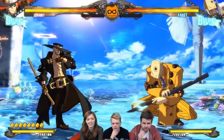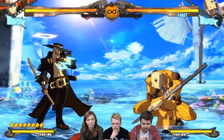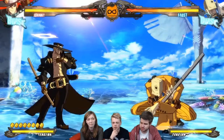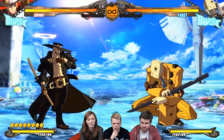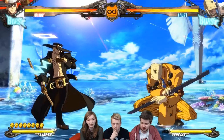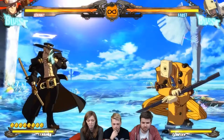He has different slashes: one that's horizontal, one that goes towards the legs, and one that goes into the air - so you can cover quite a lot of space. Then quarter circle forward and circle would be his coin throw.